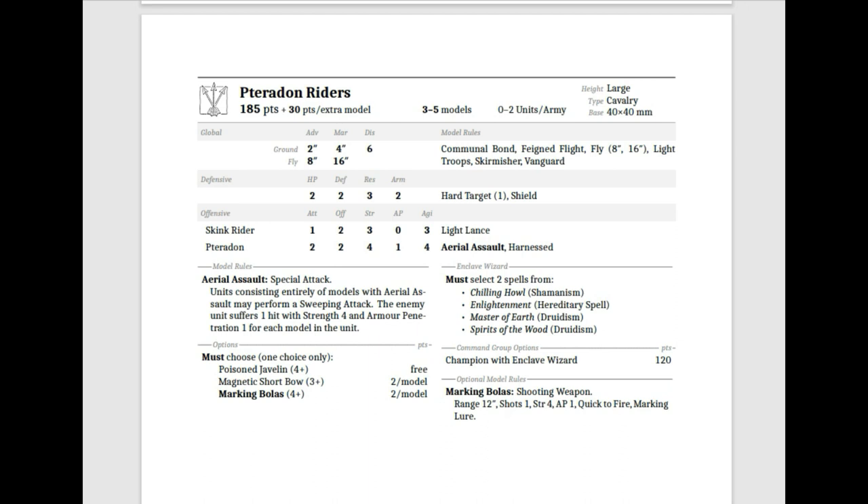They have 2 HP at Defense 2, R2, Armor 2, Hard Target Shield — so they have a 4-up armor save altogether. The Skink Rider has a single attack at Offense 2, Strength 3, AP 0, with a Light Lance, Agility 3. The Terradon has 2 attacks at Offense 2, Strength 4, AP 1, Agility 4, Aerial Harness.